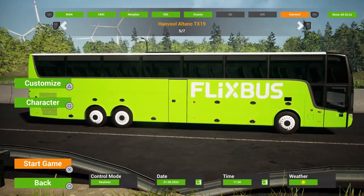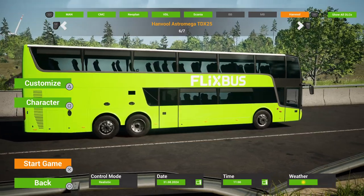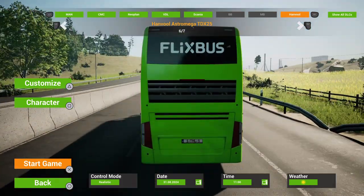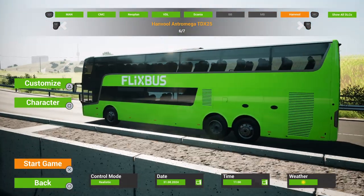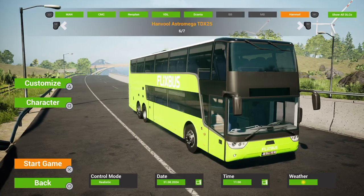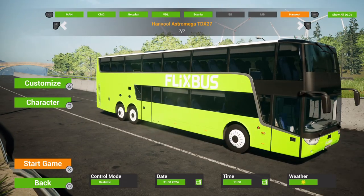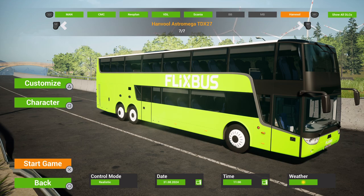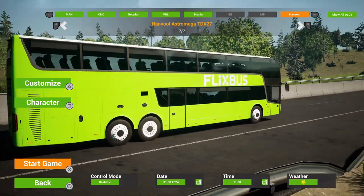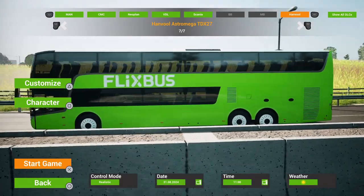Then the final two are the Astra Mega and TDX25 double decker - let me speed the camera up as we look around it. And then we've got a slightly bigger double decker which is the TDX27. They've both got double rear axles. Look at the size of that thing! So that's what you get.